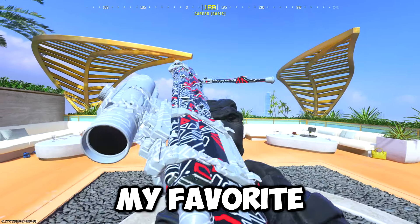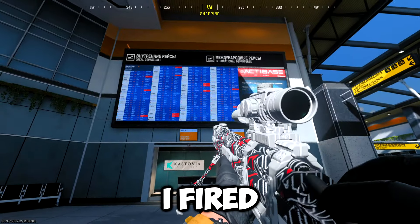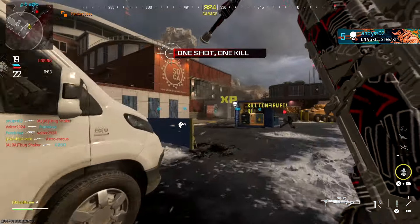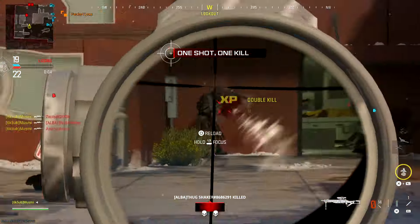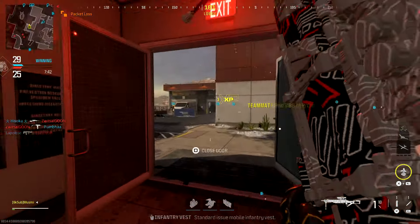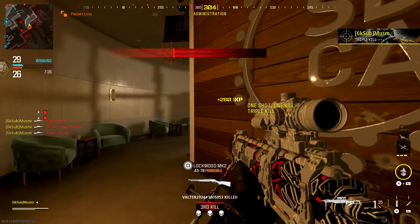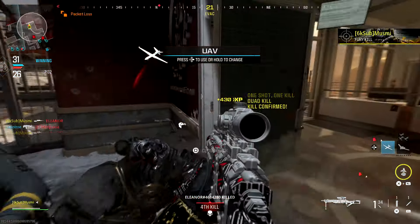I knew this was going to be my favourite quickscoping sniper in Modern Warfare 3, literally the instant I fired my first bullet. Calling this weapon a monster is an understatement — it's unstoppable. The M.O.R.S is a one-in-the-chamber style sniper where you get one high impact shot before each reload. With the help of some attachments, the reload time between each shot isn't even that long, and the one shot you do get is pretty much always a one hit kill, so you can absolutely still hit clips with this thing.